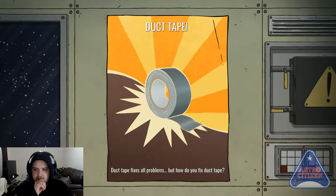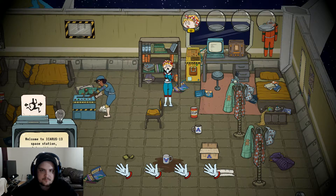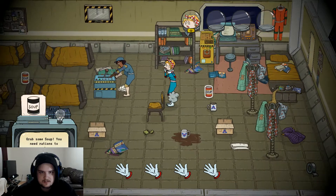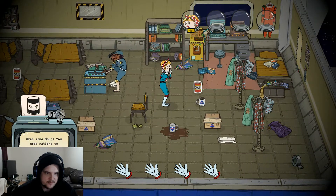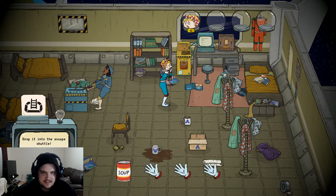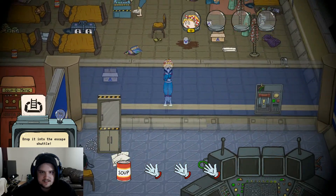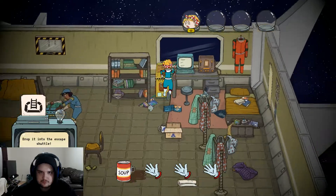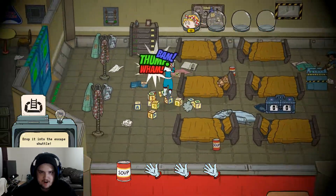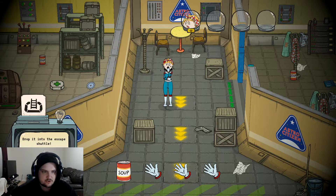How do you fix that day? That's a good question, Astro citizen. Welcome to Icarus 13 space station. Grab some soup — you need rations to survive. Drop it into the escape shuttle. This game feels weird, I don't even know what to do — just running around, moving everything.